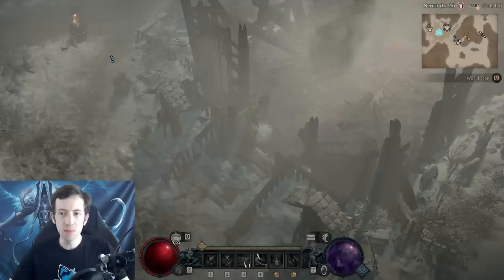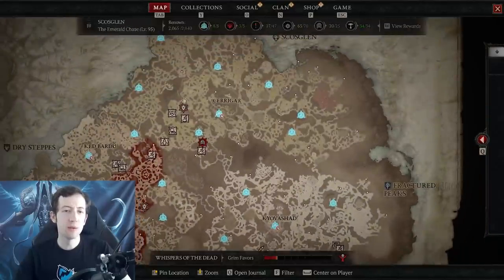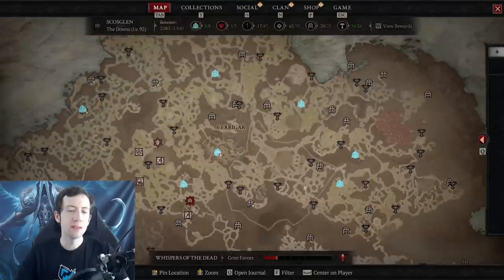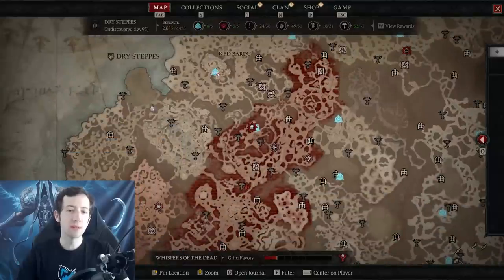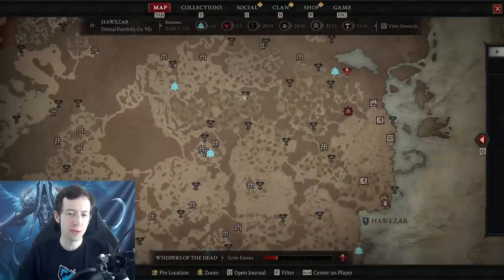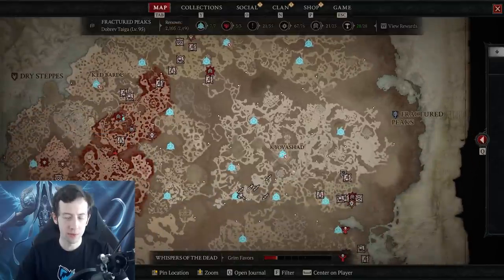As you go, the minimum levels of the zones will increase. In the lower world, monsters have a vastly different minimum level - it starts at level one in Fractured Peaks, which most people have seen from the open betas, and then it increases counterclockwise. Scosglen is like level 10 to 15, then Dry Steppes is like level 20-25, then Kehjistan is about 30-40, and Hawezar like 40-45, so it kind of increases like this as you go around the world.